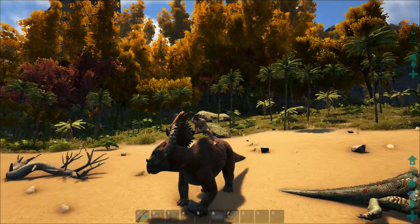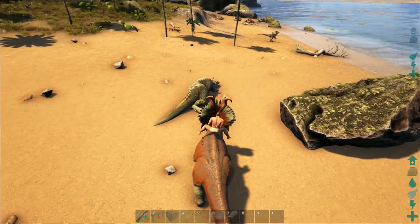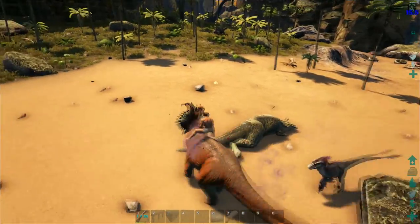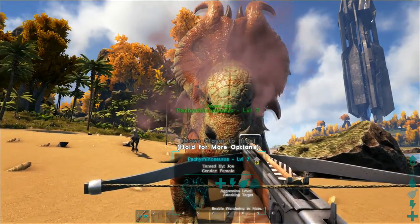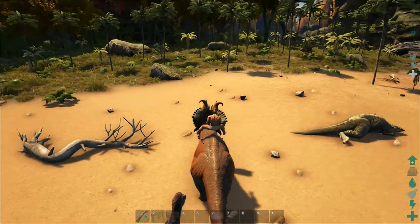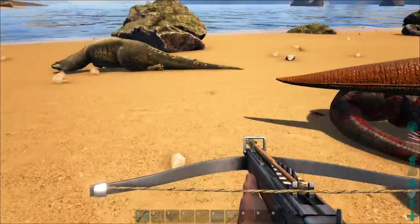Alrighty guys, that is pretty much it for the Pachyrhinosaurus. I actually want to do some sort of battle video - an army of Pachys versus Trikes, and then I want to try out something with the Megalosaurus, whether to pair it with an Allosaurus or something else. C button releases the aggro attack, and right-click is the passive-friendly effect that gets wild dinos to leave you alone. And this raptor is starting to annoy me - raptors should just be removed from the game because they're just a headache overall.